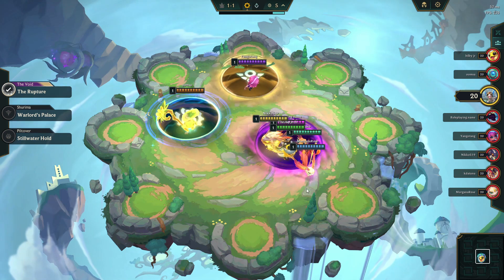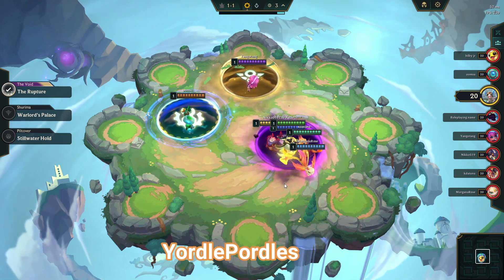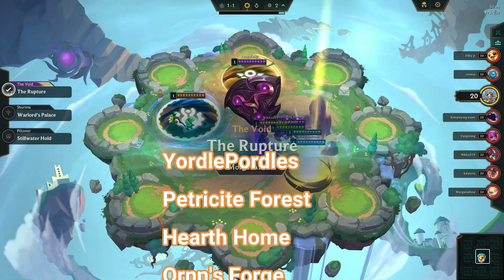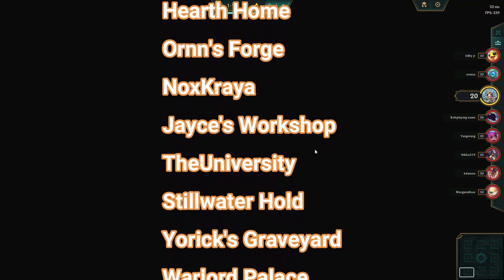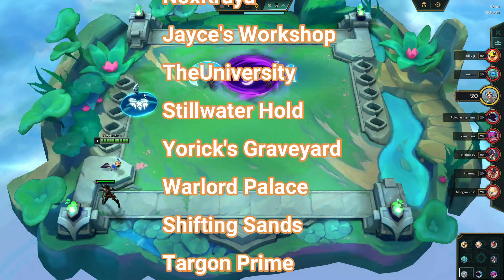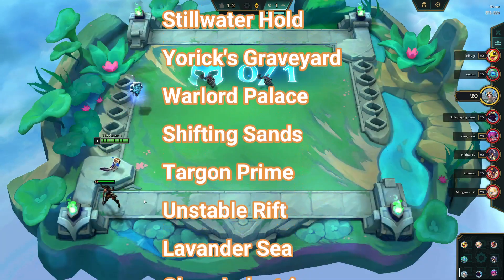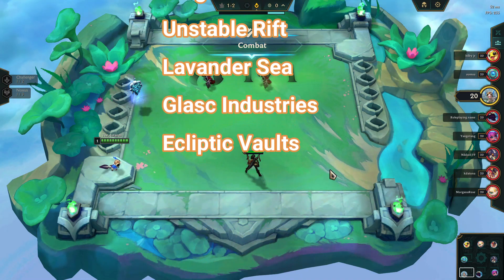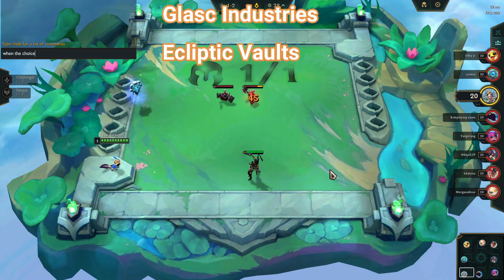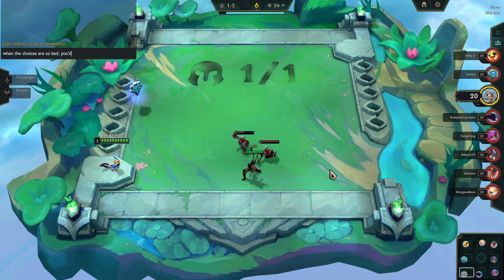Yordle's Portal, Petricite Forest, Hearth Home, Orn's Forge, Noxus Kraya, Jace's Workshop, The University, Stillwater Hold, York's Graveyard, Warlord Palace, Shifting Sands, Targon Prime, Unstable Rift, Lavender Sea, Glask Industries, and Ecliptic Vaults. If you see any of those, just go as normal.